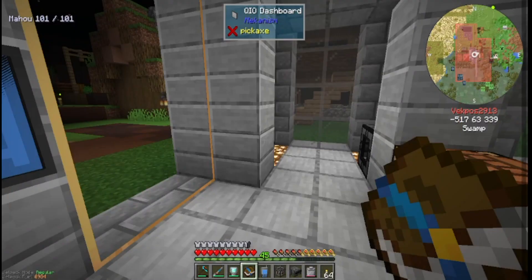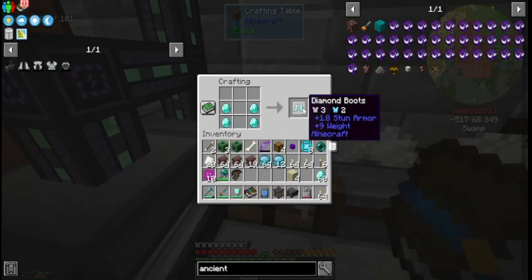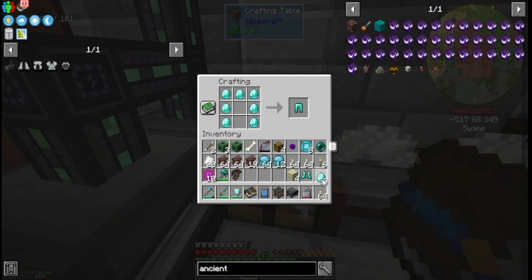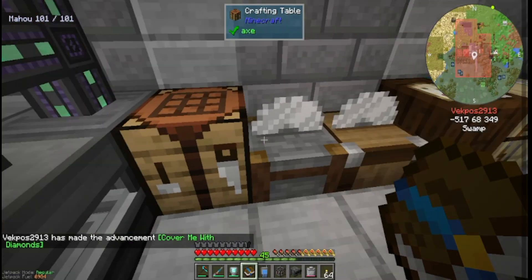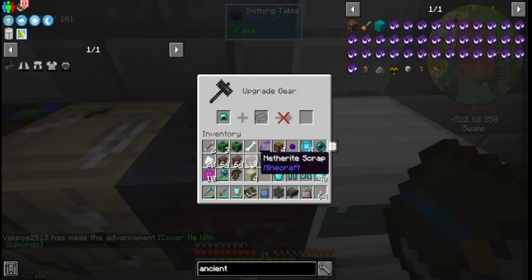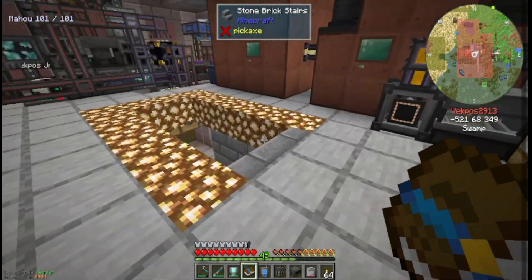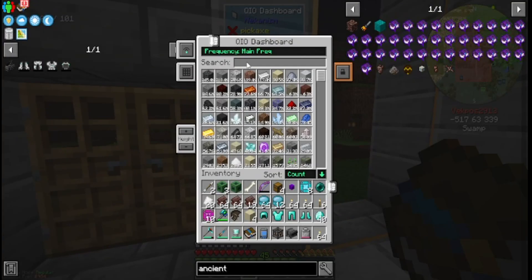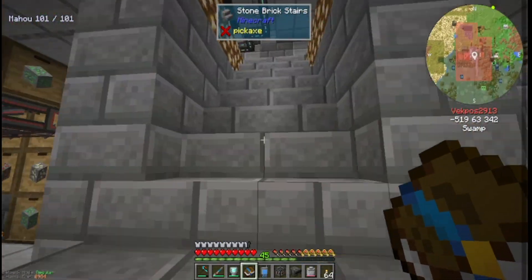Now that we've finished that, let's make the Mecha Suit — I'm so excited. I have 500 diamonds. First things first, you've got to make a full suit of diamond armor. It's been a while since I've done this straight up. Alright, made the diamond armor. Now I'm going to need a smithing table — and hold on, you've got to make netherite ingots first, then you can upgrade to netherite armor. This is the first time I've ever made netherite armor.